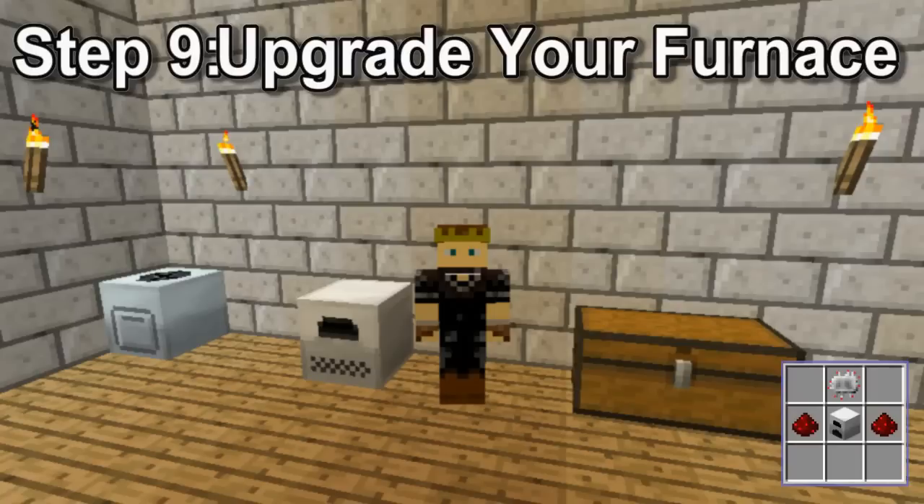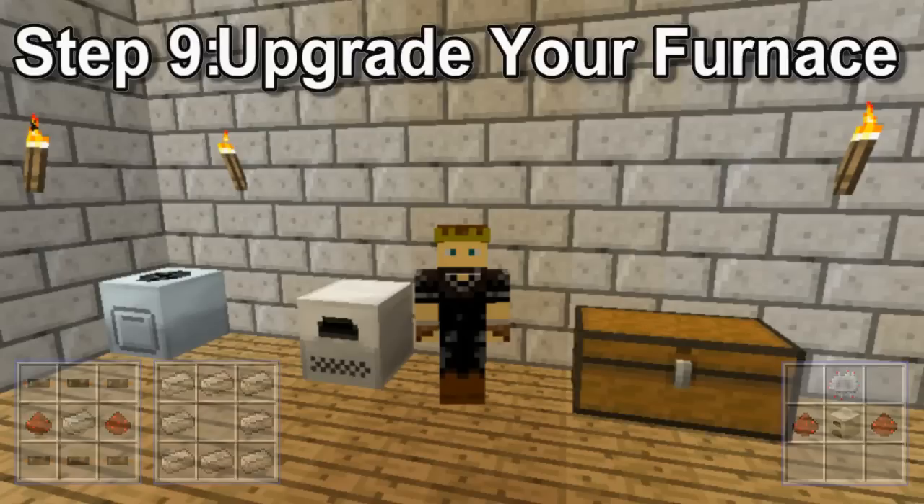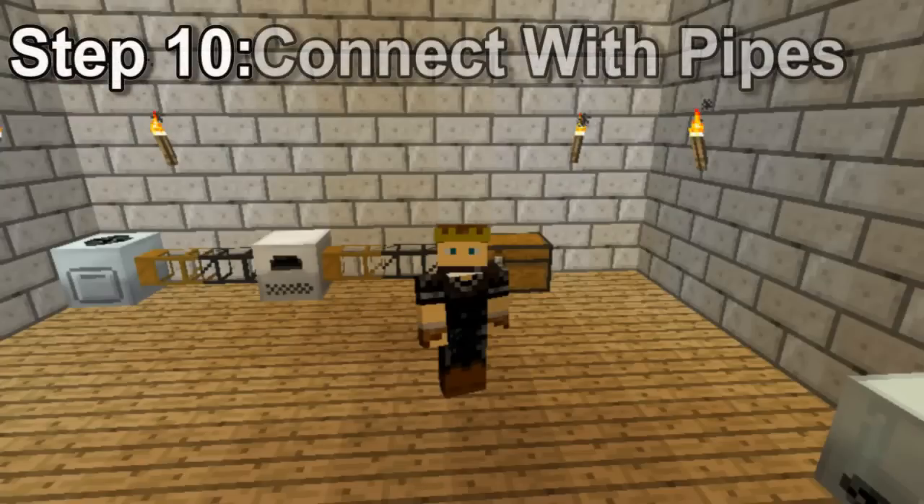The electric furnace is made by combining two redstone, an electrical circuit, and an iron furnace. An iron furnace is made the same way as a normal one, but with iron instead of cobble. Remember to wire this up to the generator as well. Step ten, connect with pipes. You'll want a set of pipes taking items from the macerator to the furnace, and then from that to your chest.